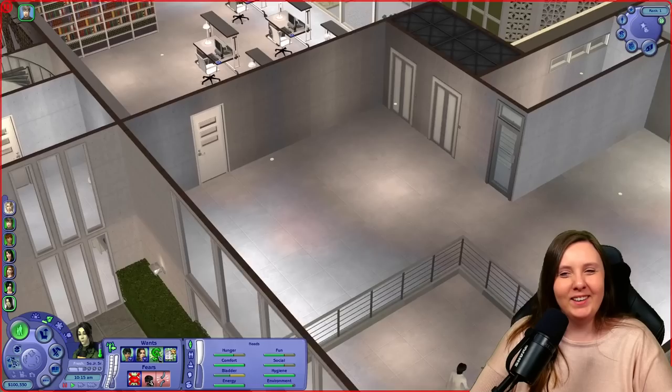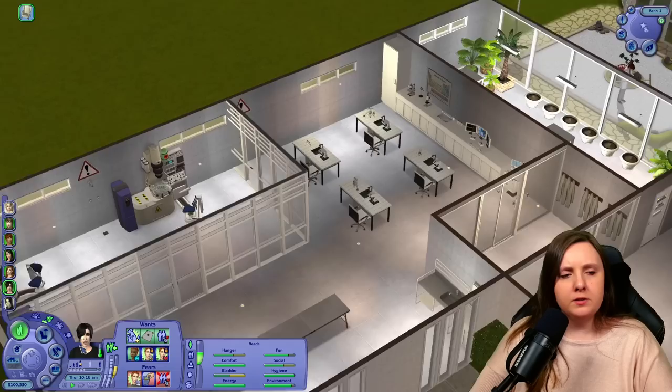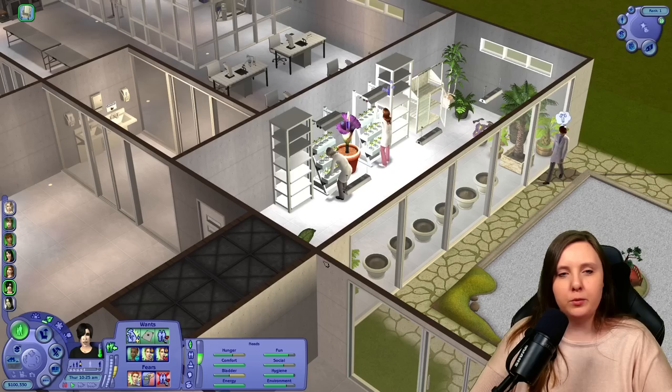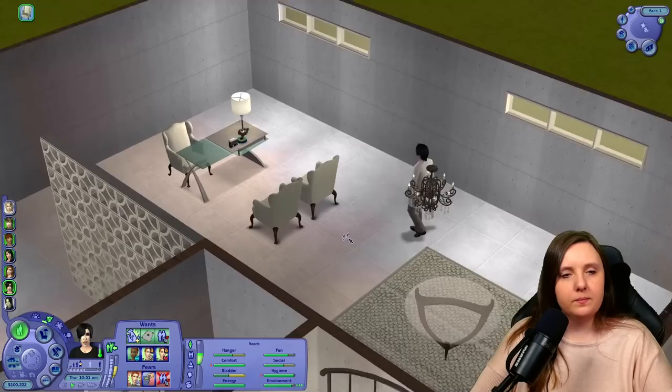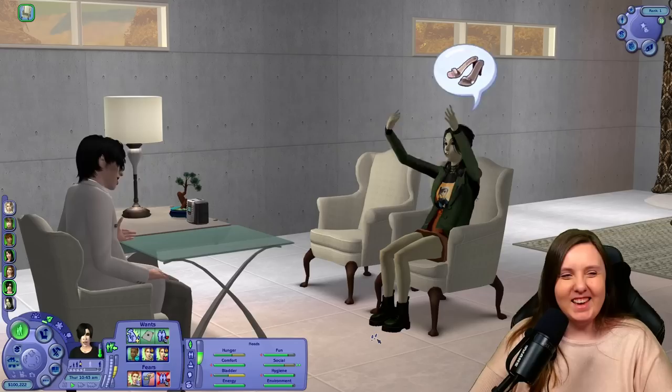Daphne is going to be banned from the lab room for now. Let's bring her in to sit in a meeting with Alexander so they can get to know each other better since it's her first day. I don't think they have interacted much at all before this, but of course their families have quite a history together.